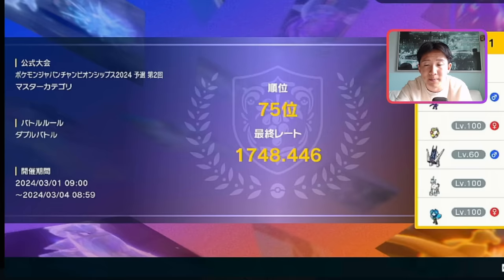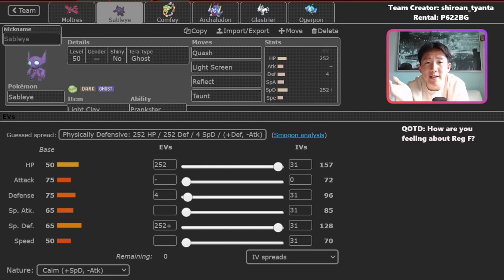The first Pokemon we have to talk about is Sableye. Sableye is awesome because it gets access to Prankster as well as Light Screen and Reflect. You might be thinking Grimmsnarl gets access to all of those too, but Sableye is also part Dark and part Ghost typing. That's a really unique typing because it allows you to be immune to Prankster taunts from things like Tornadus and Thundurus, and it gives you immunity to Fake Out, which is a huge deal. With Sableye, it's so much harder to deny screens on turn one, making this team much harder to fight against.